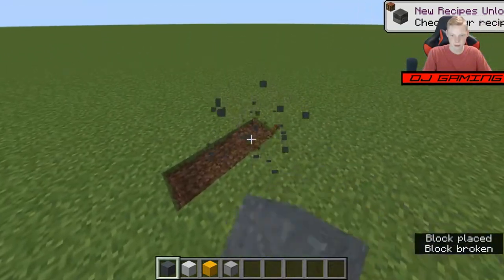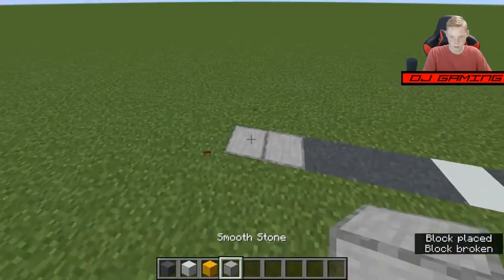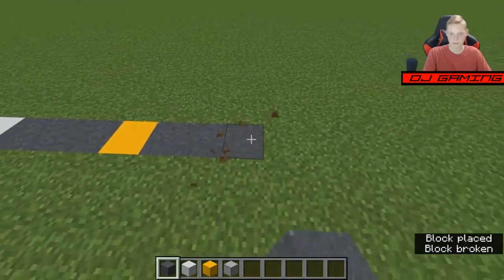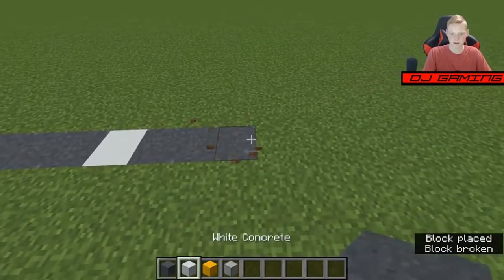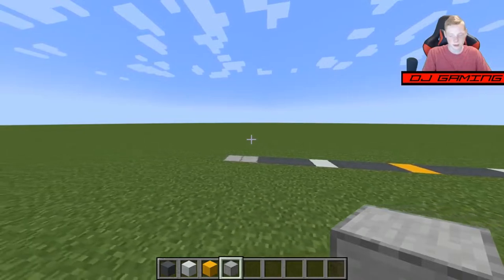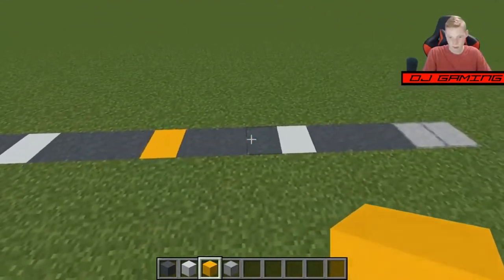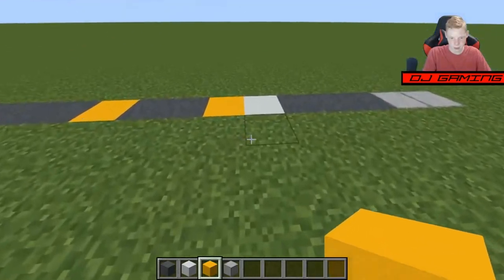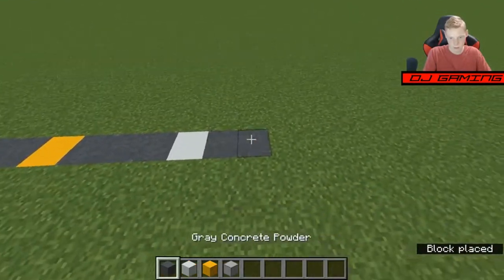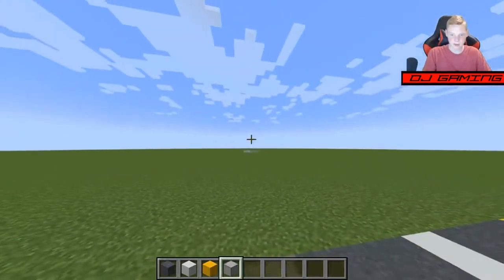So where am I going to start? I'm just building the first layout — how our road's going to look like. This is going to be the main road. Simple and pretty easy, actually. Yeah, I like that. So now we're going to continue that way a bit.